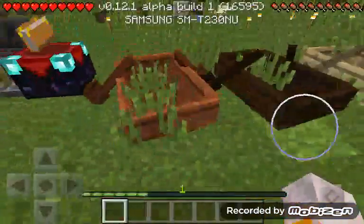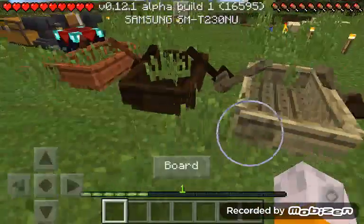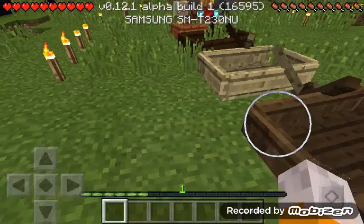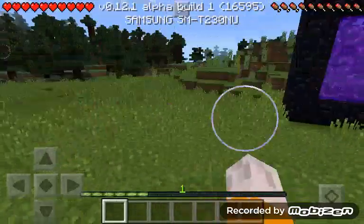They added a bunch of types of boats: acacia, darkwood, jungle, spruce, and oak. I might have forgot the birch one.